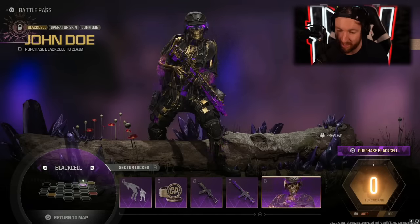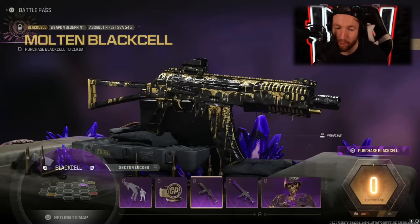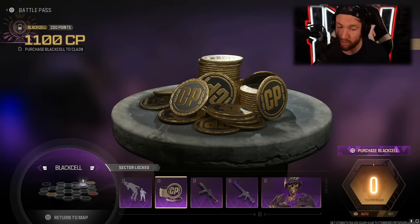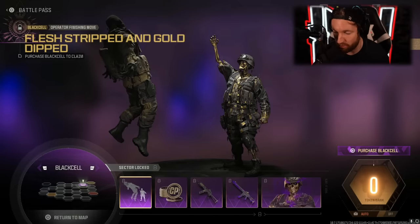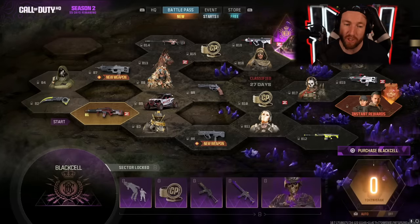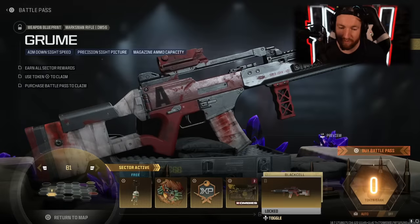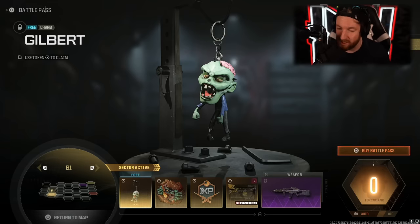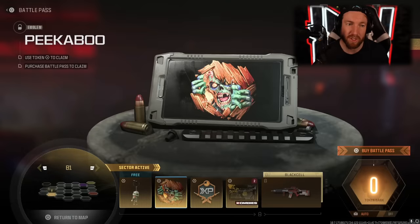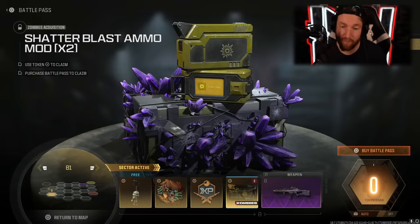With Black Cell you also get 20 tier skips, 20 unique Black Cell items — some of which we already saw with Rick Grimes and Laswell — as well as the exclusive operator bundle for John Doe, who is seemingly a skeleton. You also get the Requiem Black Cell Blueprint for the Sidewinder, the SVA 545 Molten Black Cell, 1,100 COD points, and the Flesh Stripped and Gold Dipped finishing move. That is just the beginning — you're also going to receive items throughout the Battle Pass. In B1, we have the Gilbert. A lot of things here are zombies-themed, which I find weird because there's essentially no zombies content until Season 2 Reloaded. You also get the Peekaboo Emblem, 45 minutes of double weapon XP, and Shatter Blast ammo mods.